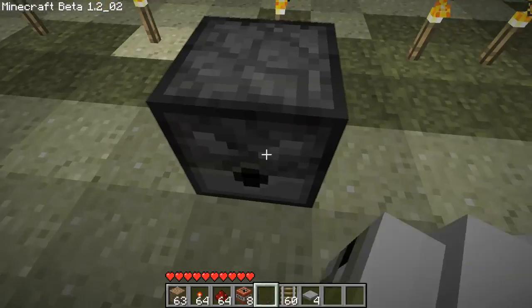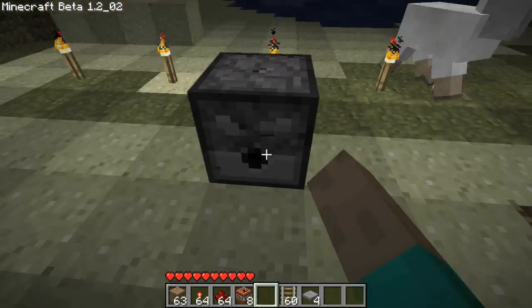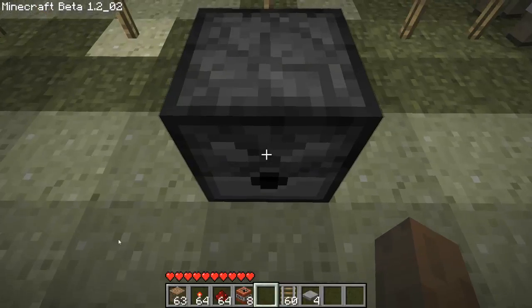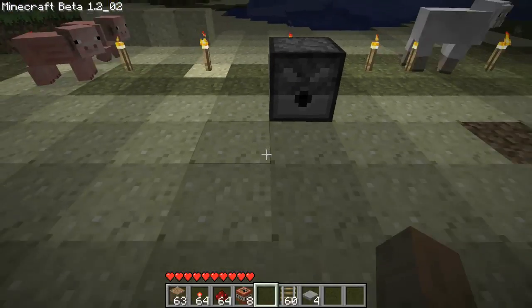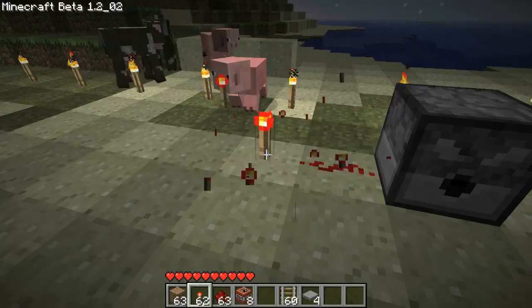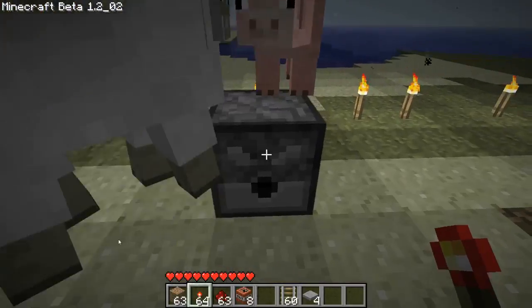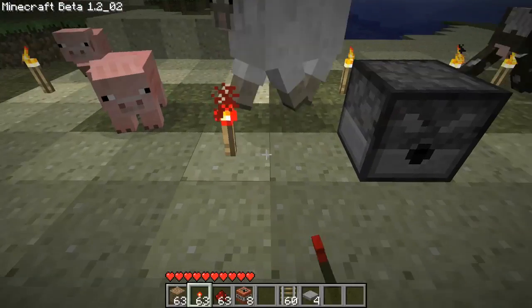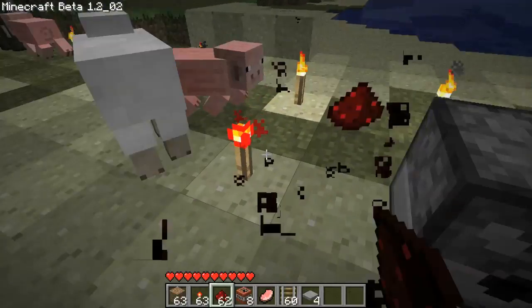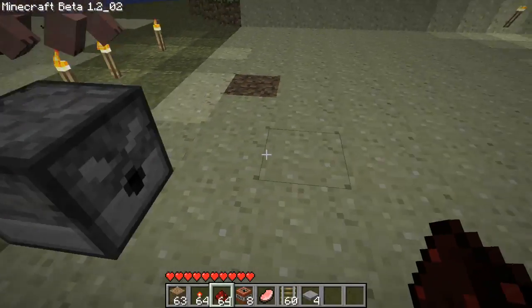Let's go with the dispenser — the dispenser was newly added in beta 1.2. What it does is basically face towards you when you place it. Let's put some arrows in here. When it's receiving power, it'll shoot out whatever you put in it. Now, there are only certain things — like snowballs, arrows, and eggs — which actually shoot. The rest just kind of drop. And that can be very useful if you combine it with a pressure plate — I'm sure you can imagine.